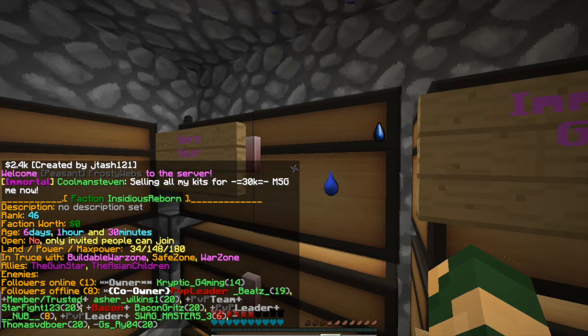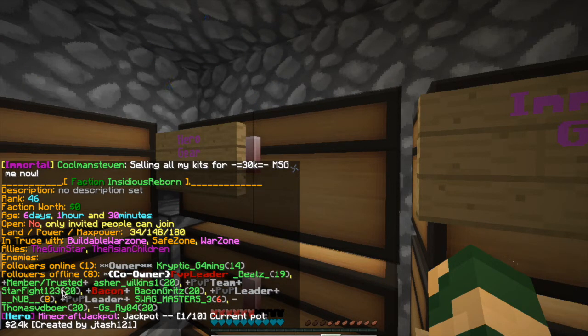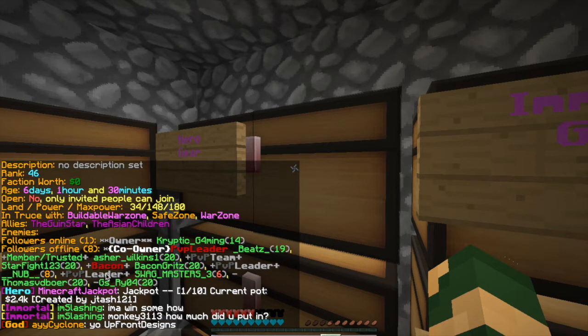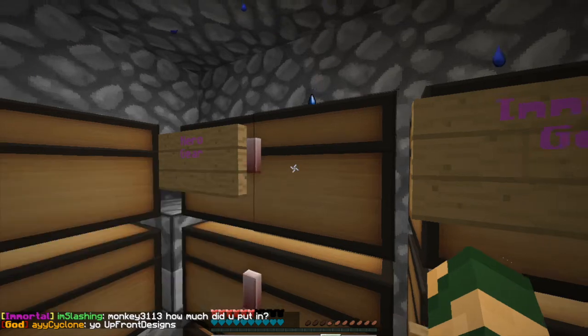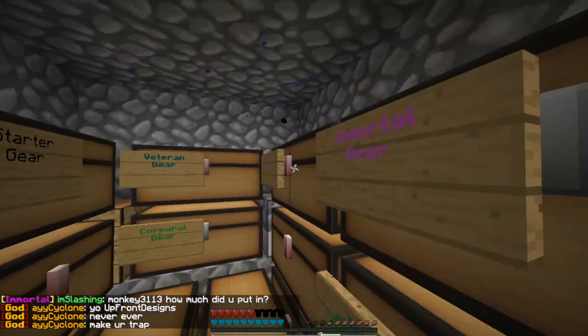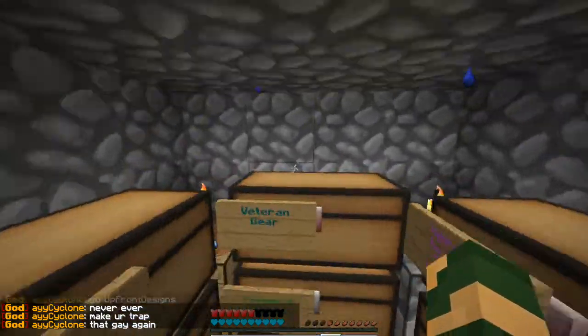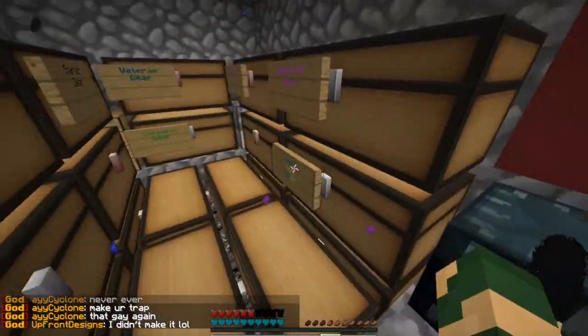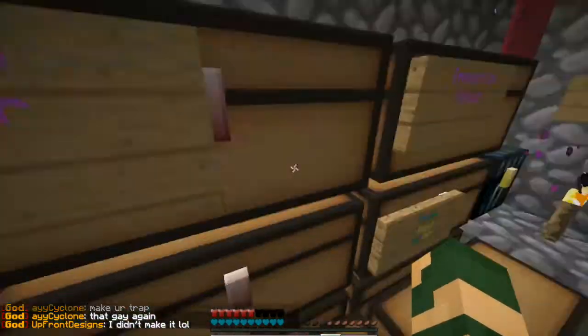And then my cousin's friend — you know Will? Yeah, that's his friend. Starfight, he's pretty good. I put him in the PvP team. Baking Grits, he's one of the first people to join my faction. PvP Nob, that's Will, my cousin. And Swagmaster, he's also my cousin. So we very much just got family members and a couple of friends at the moment. If you want to hop on, feel free to join the faction — just MSG me.